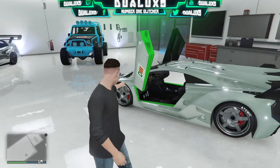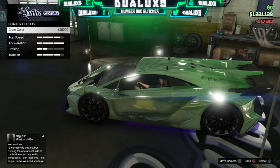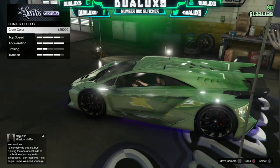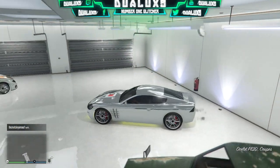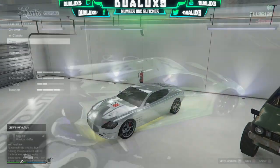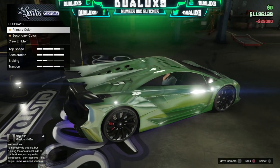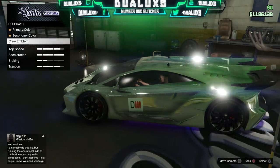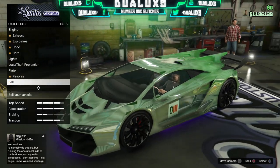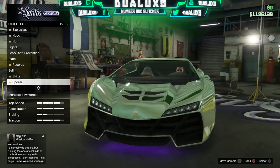But anyways guys let's get straight onto this tutorial. First off, what you're going to want to do is choose any car from your garage that you want to do this glitch on. I do want to let you guys know that whatever your crew color is is going to be the pearlescent color that layers underneath your chrome. As you can see here I actually have a green crew color.